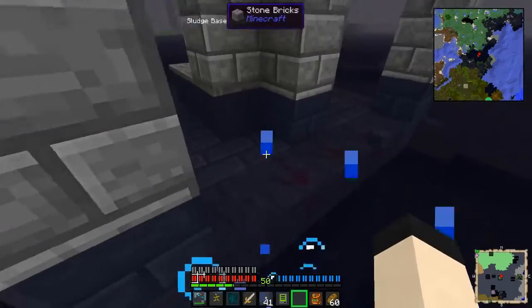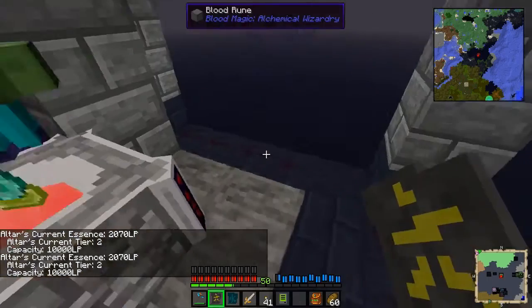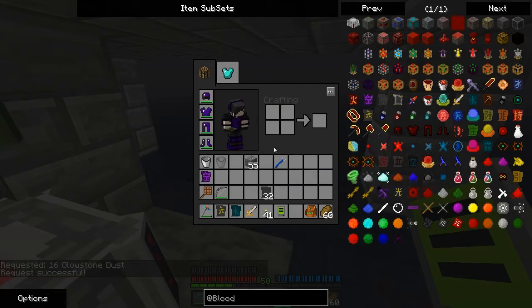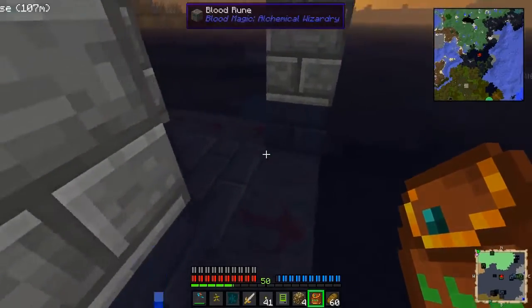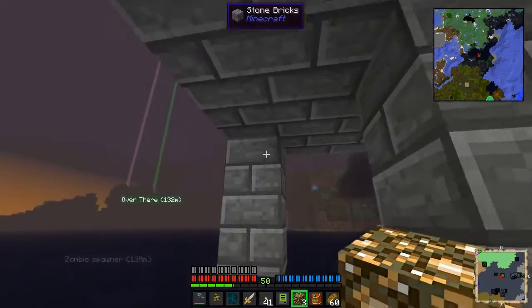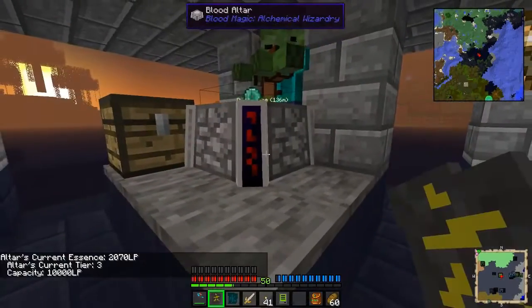Worst case scenario I've placed all of these in the wrong spot. They're probably one too high, aren't they? You know what, it doesn't matter — let's just request 16 more of these and I'll just place them on the ones directly below. This should be right, I don't see why it wouldn't be, unless I somehow missed a rune somewhere. Let's just put these here, here, here, and here. Now you're a tier three. I'll probably resolve that eventually.